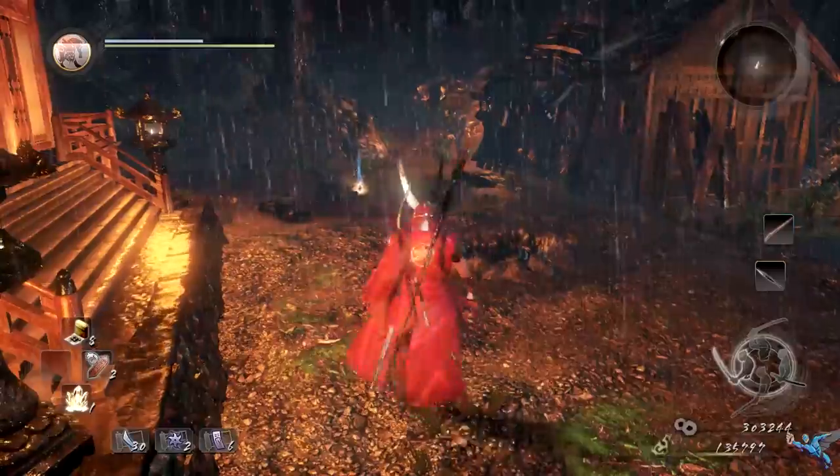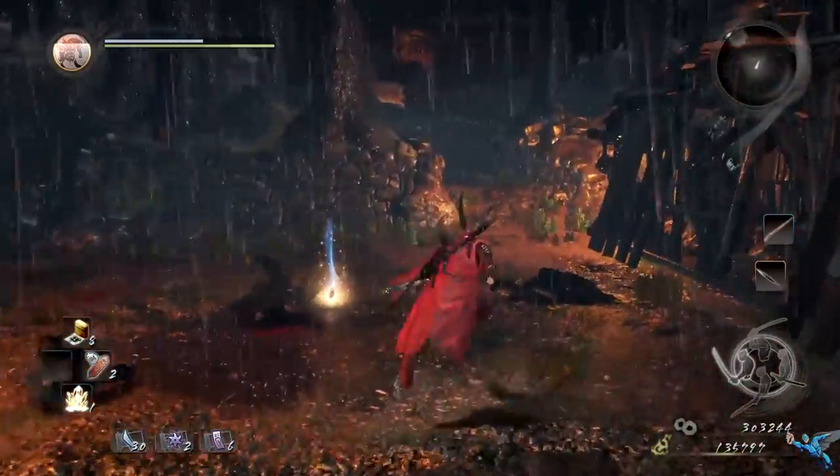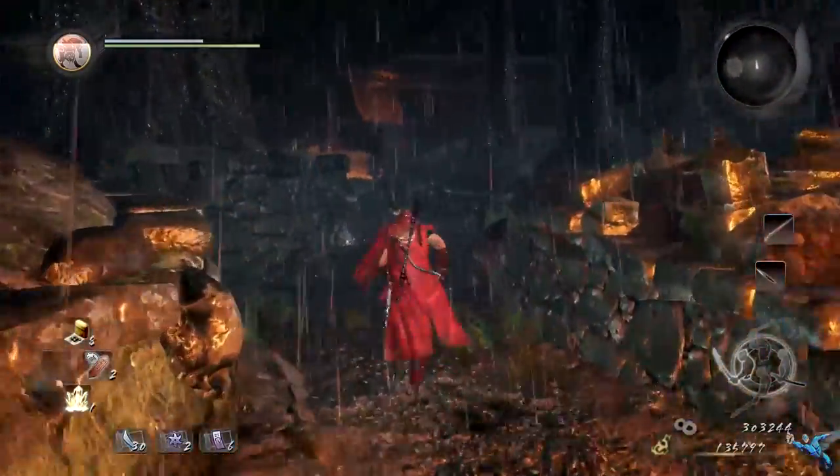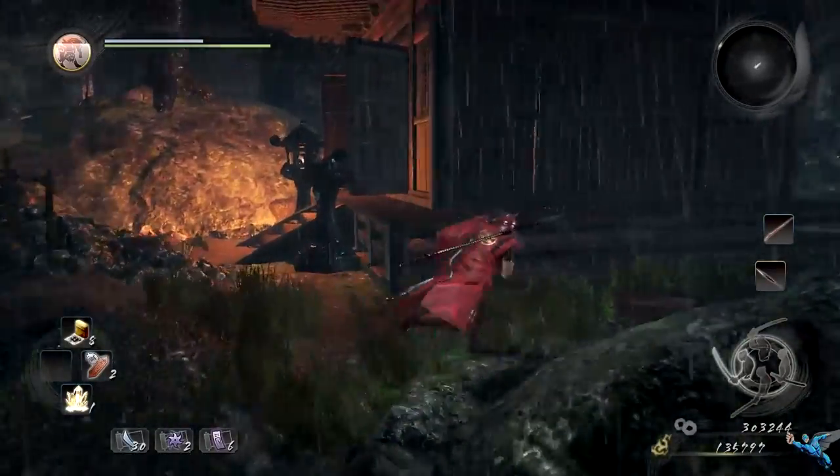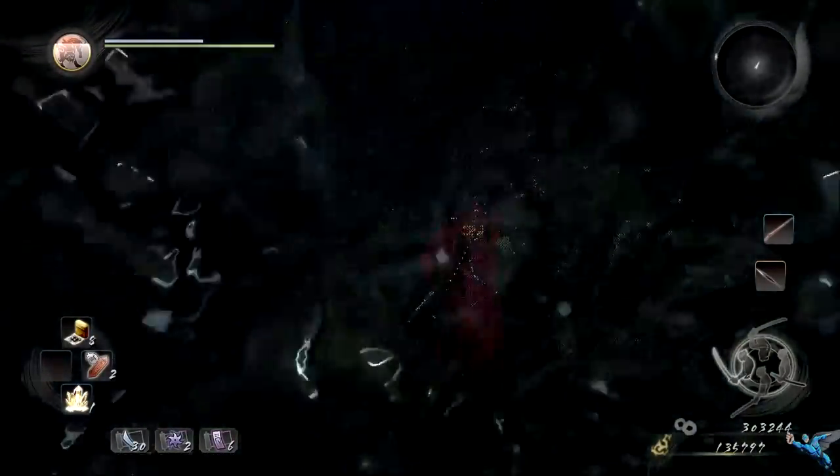Number three is a little bit deeper. Right past the second broken crystal, you can take a path upwards towards a building. Do that, and when you get to the building take a right — that's where you find the third Kodama.